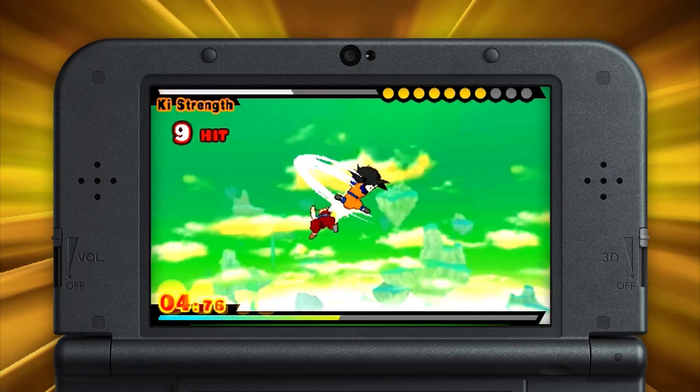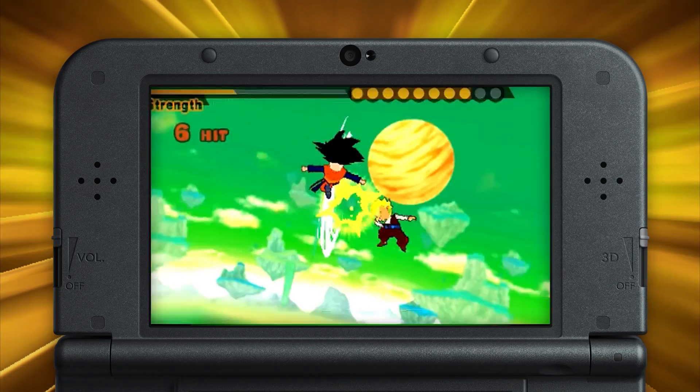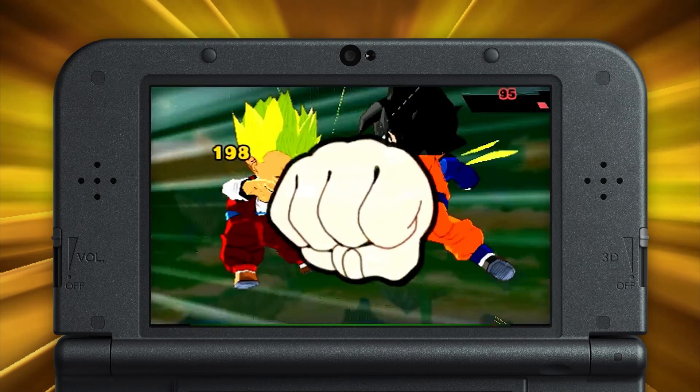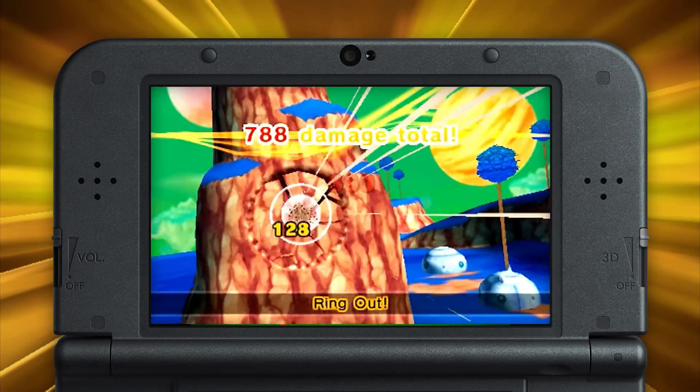Zenkai Attacks looks straight out of the show. As you and your opponent take to the skies, you're given direct control to duck, dodge, and strike. String combos together to finish with a hard-hitting special attack. Choose your target wisely, and you may even convince that opponent to join your team.